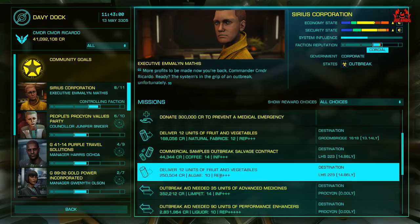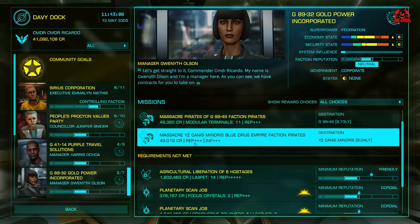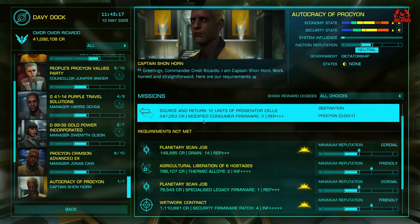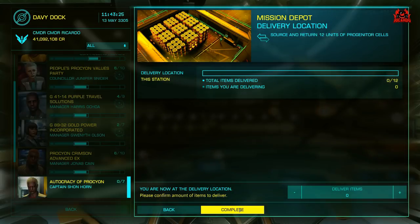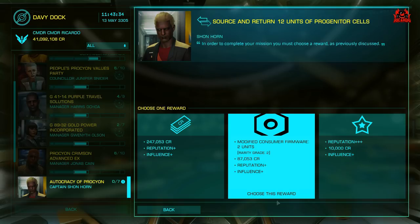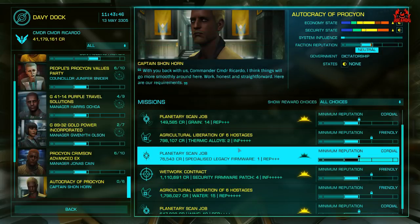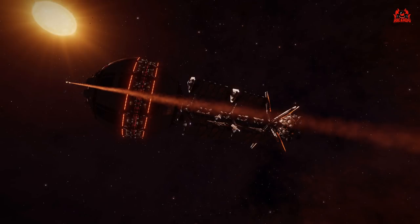We've delivered all our progenitor cells to meet the mission requirements. I've still got about 120 to 130 tons of progenitor cells in the cargo hold — I brought extra hoping missions would spawn, but they spawned for other factions instead. I'm still getting donation missions from other factions but I'm primarily focused on the Sirius Corporation. In part two I'll do more missions. With the right equipment you can typically get this permit within two or three hours and gain access to the Sirius systems.